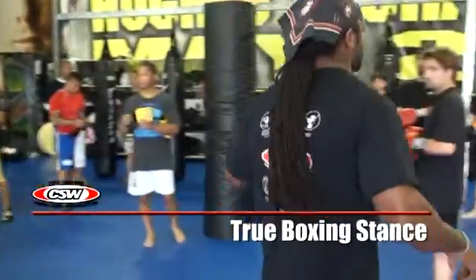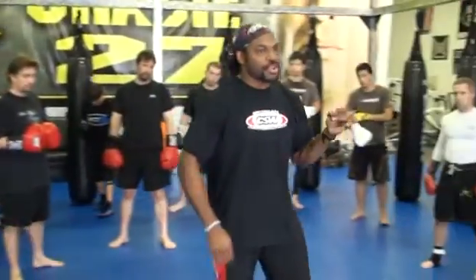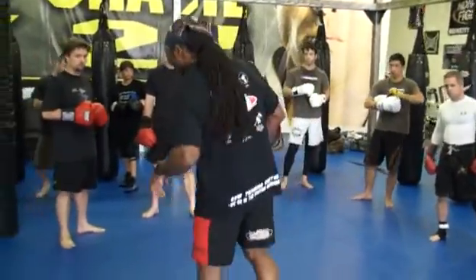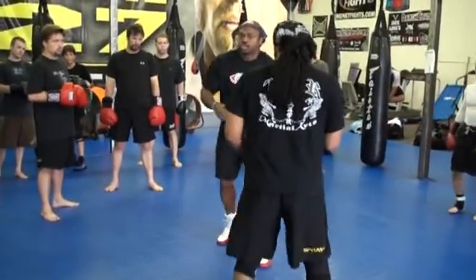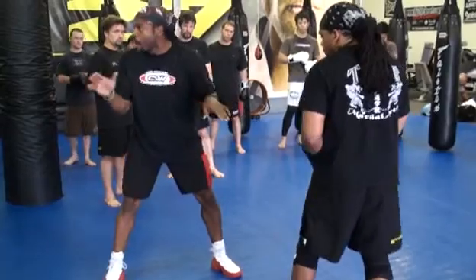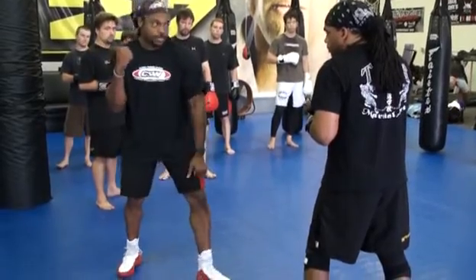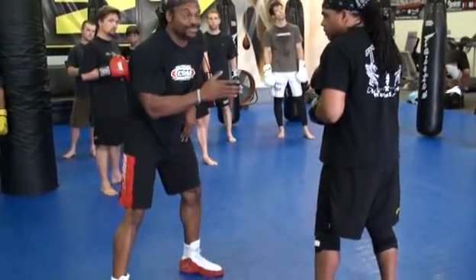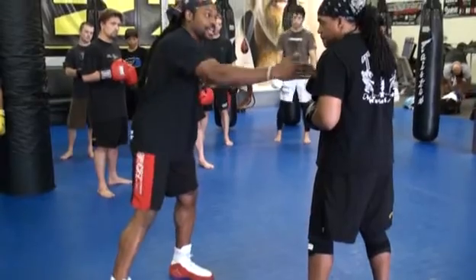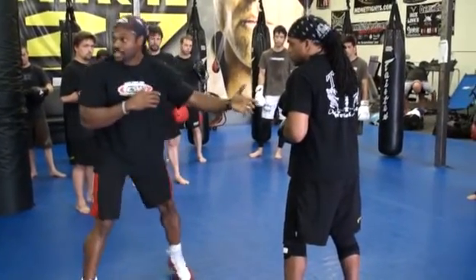Just apply it. The first thing I'm going to teach — and anybody who's ever dealt with me, anybody who's ever seen me coach probably gets tired of hearing it — is the true boxer stance. The true boxer stance is when you have your opponent in front of you, you don't want to square up. Most guys want to fight squared up because they want to take their right hand, which is their power hand, and bring it as close to their opponent as they can. But what you've actually done when you do this is make yourself a target.